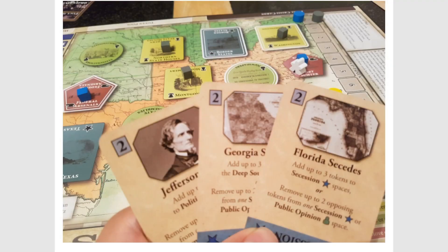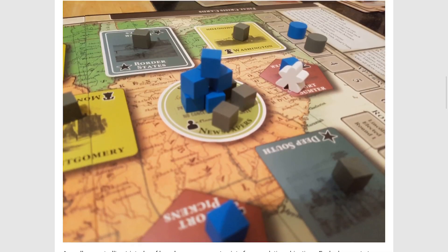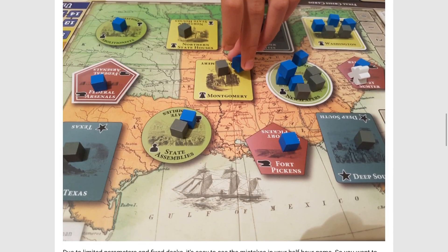So we're going to expect something like this — kind of matching up the cards, and you've got these cubes there. The game is going to look something like this. I really like this — I could see this working on the mobile platform. I've never played Fort Sumter on the board game, but something tells me I'm definitely going to pick it up on the mobile platform.